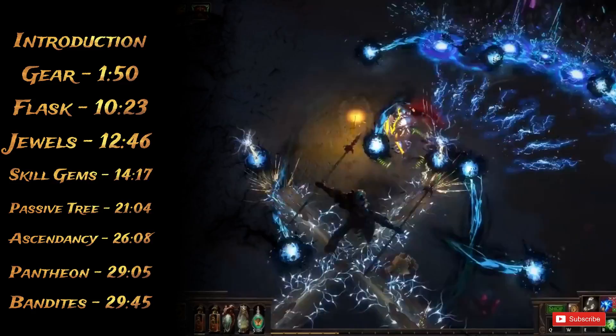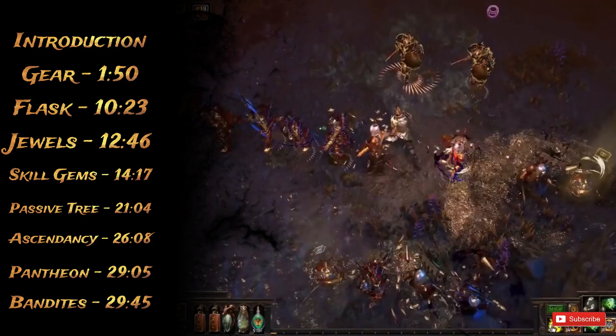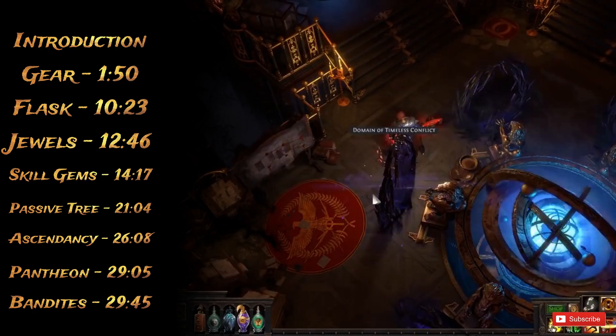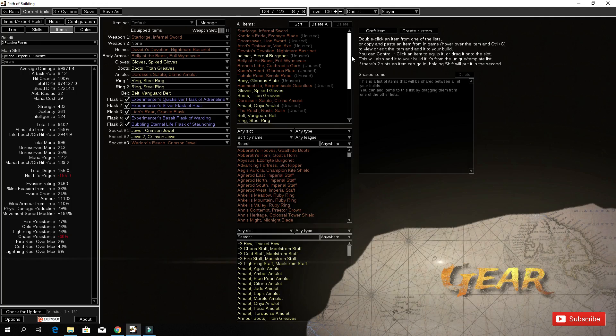All of my gear pieces are there to just be as cheap as possible, but I also have some key uniques that are obviously gonna scale very well with this build. There's gonna be some experimenting going on here in the beginning because the rework of the passive tree was so huge for melee, and also how the new mechanics work, and some new skill gems that no one has tested yet that look very promising. You can check the description and the time codes on screen to jump to whatever section you want.